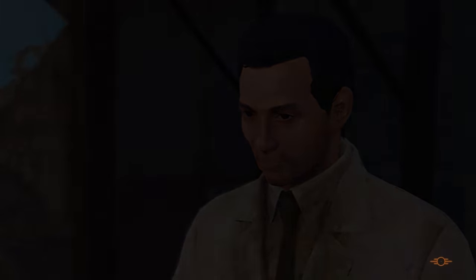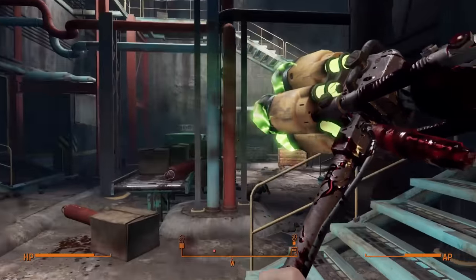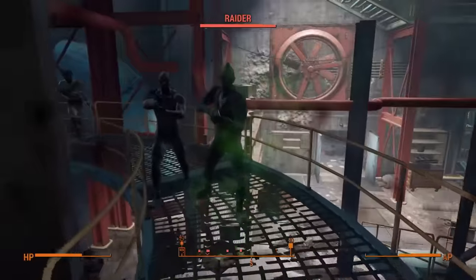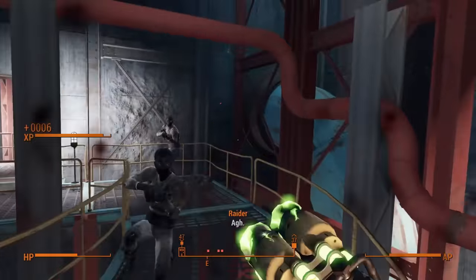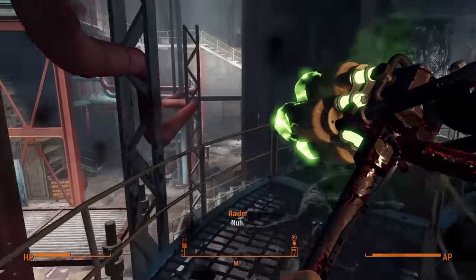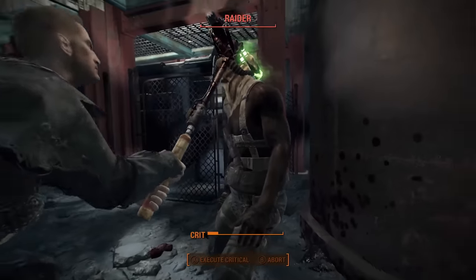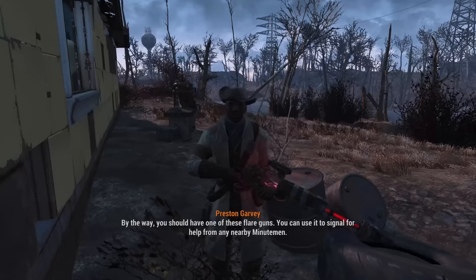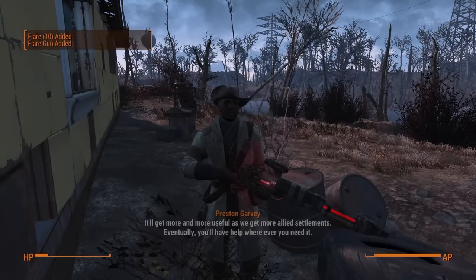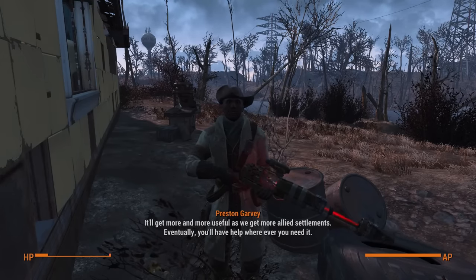With the weapon in hand I return to Diamond City and use some of Kenji's reward money to cure my radiation. With a very good weapon I decide to start helping out the Minutemen — leading me to Ten Pines Bluff and then the Corvega Assembly Plant to deal with Jared. With a few ranks in Toughness the raiders aren't as deadly as those in the museum, and they all go down to a single swing. Once cleared out, Preston hands us a flare gun.